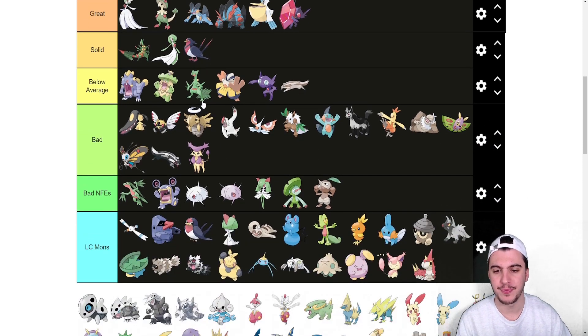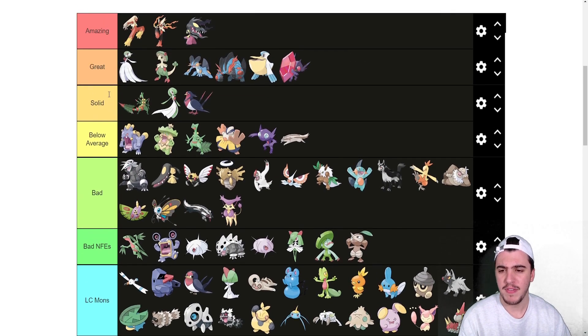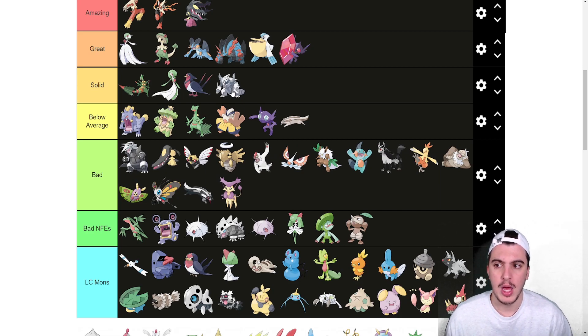Aron goes into LC, Lairon into bad NFEs. Aggron goes into bad — I'm not a fan of the Steel/Rock typing. If it was Steel/Ground like Steelix I'd be totally fine with it, but it's not. The coverage is actually fine, but the typing and stat distribution isn't as good as I'd like — I wish it was a fast Steel type. Mega Aggron goes into Solid though. Filter to reduce damage from Fighting, Ground, and Fire moves is obviously really good, and dropping the Rock type is a big advantage. It can set up so freely with 230 base Defense — absolutely insane how defensive this Pokémon is.